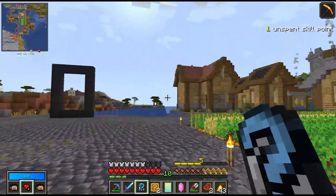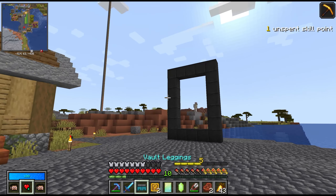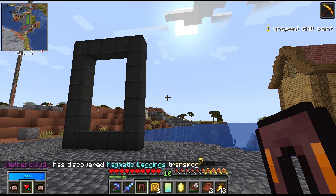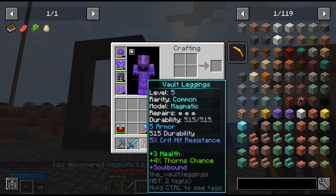After doing all that stuff, I was like, you know what? Let's just run a real quick vault. And there it is — the leggings. They're common and they're blue. So 5 armor, 515 durability, 5% crit resistance, 3 health — so 1.5 hearts — Thorns, and Soulbound.